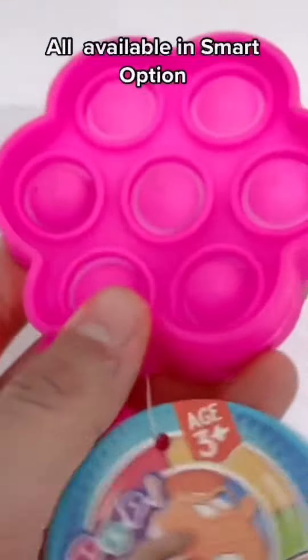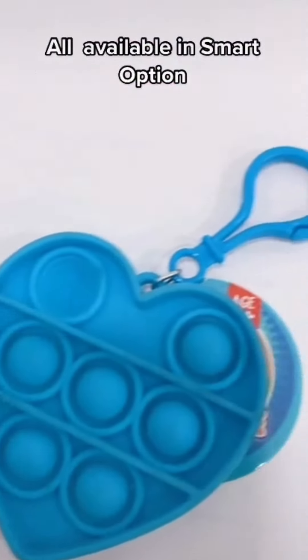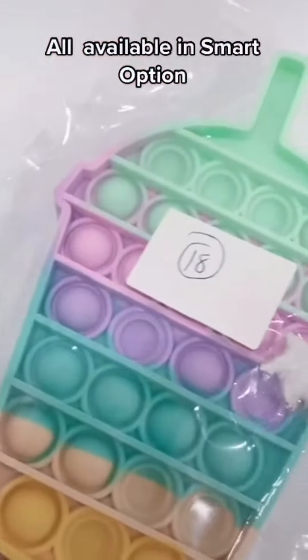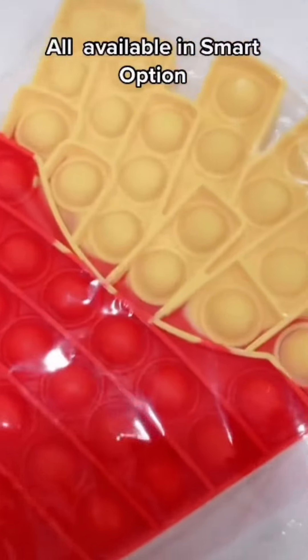We have mini flower puppet, heart, then we have ice cream, milkshake, french fries, diamond, butterfly and unicorn. But these may look simple and not fun, but when you put them in the sun, they glow colors.